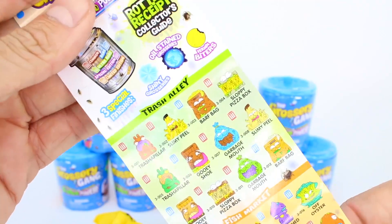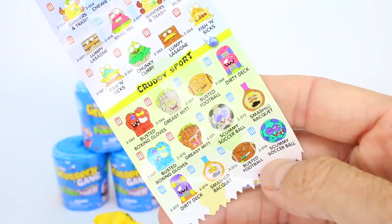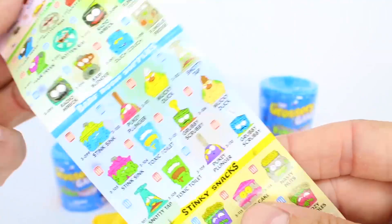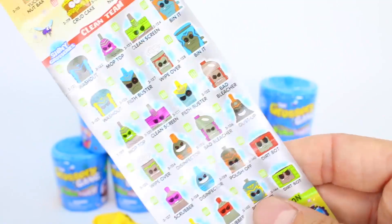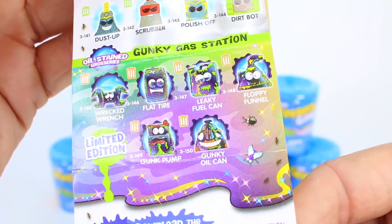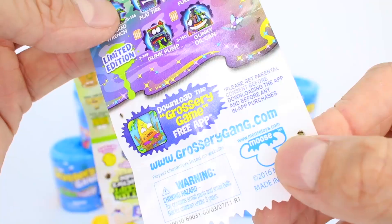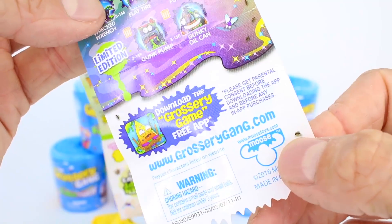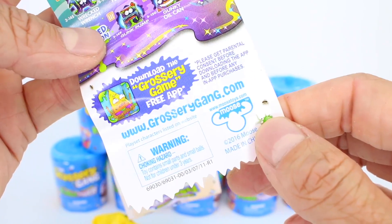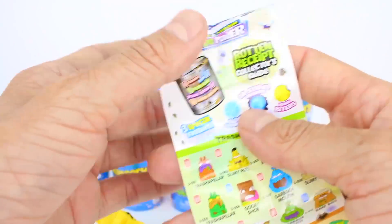Now let's take a look at the teams. We have Trash Alley, Fish Market, Vile Vermin, World Food, Cruddy Sport, Gross Greasies, Junkyard, Barf Room Supplies, Stinky Snacks, and Clean Team — stay away! Our limited editions are the oil-stained gunky gas station. I wonder if one day we will ever get a limited edition — that would be so awesome. Don't forget to check out the Grocery Gang app to keep track of all your Grocery Gang members, and visit www.grocerygang.com to watch webisodes and have more fun with the Grocery Gang.